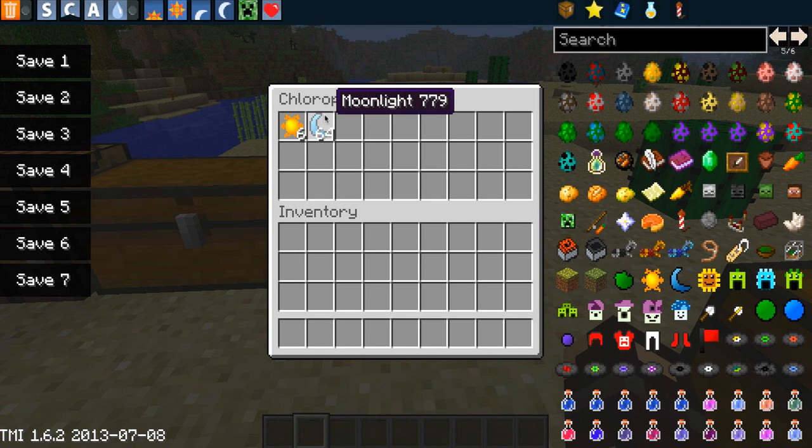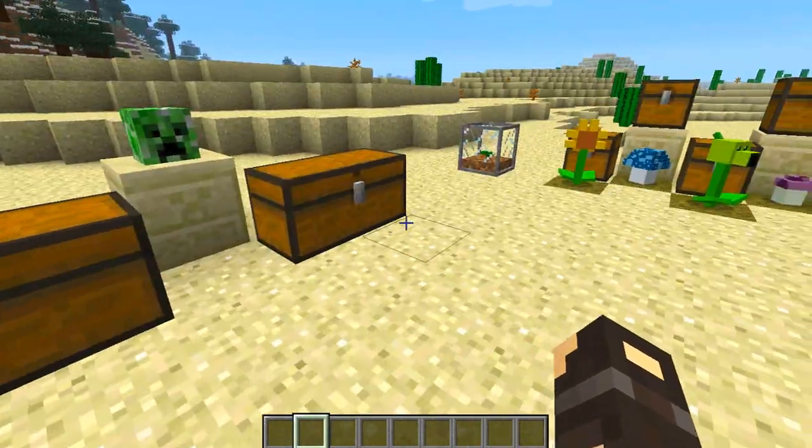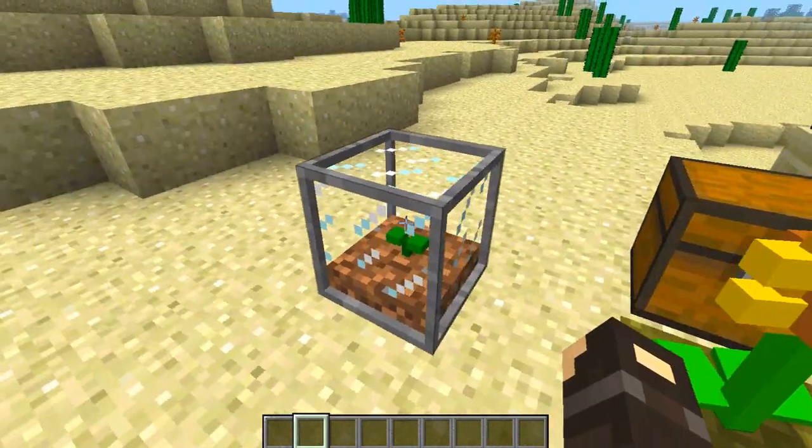The next important item is the greenhouse, which is the central crafting hub for all of the plants found in this mod pack. It's really cheap to make — glass panes around the top, two cobblestone either side, and a piece of dirt in the middle. Then you get this really snazzy looking greenhouse with a little sapling in the middle. Very cool indeed.